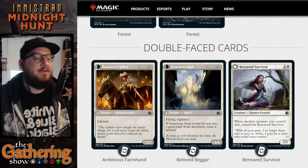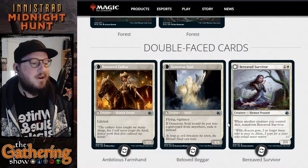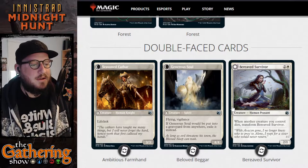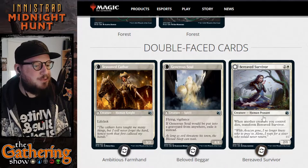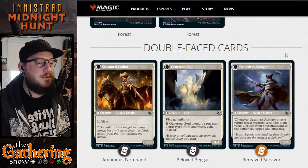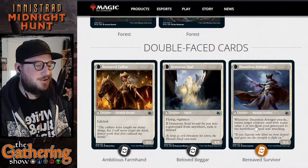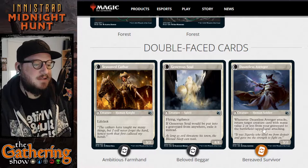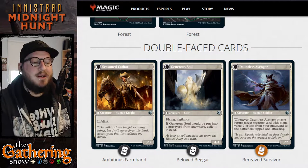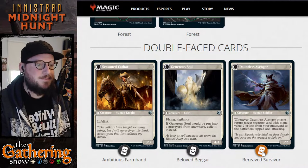The next white dual-faced card is Bereaved Survivor. For 2 and a white, you get a 2/1 Human Peasant creature. When another creature you control dies, transform Bereaved Survivor — so it gets real sad when another creature dies. It transforms into Dauntless Avenger, a 3/2 Human Soldier. Whenever Dauntless Avenger attacks, return target creature card with mana value 2 or less from your graveyard to the battlefield tapped and attacking. Every time you attack with the Avenger, it brings creatures back from the graveyard. It's pretty powerful.